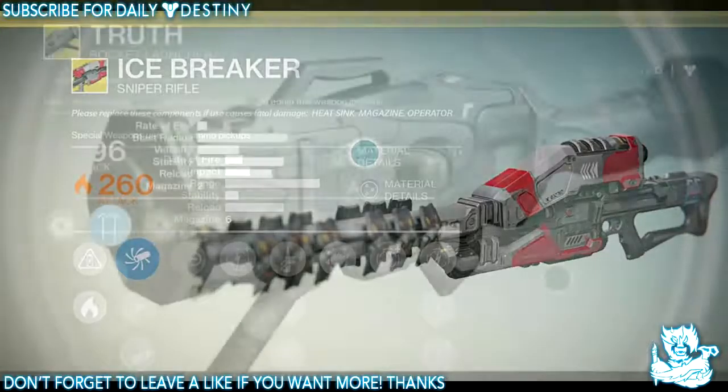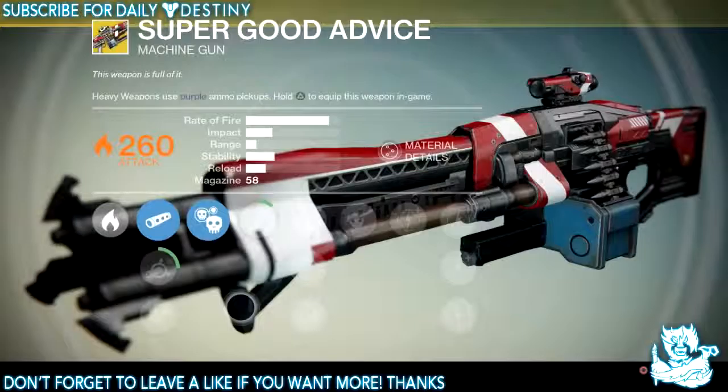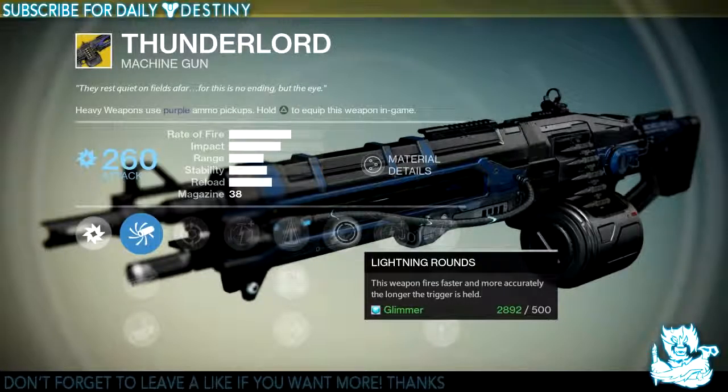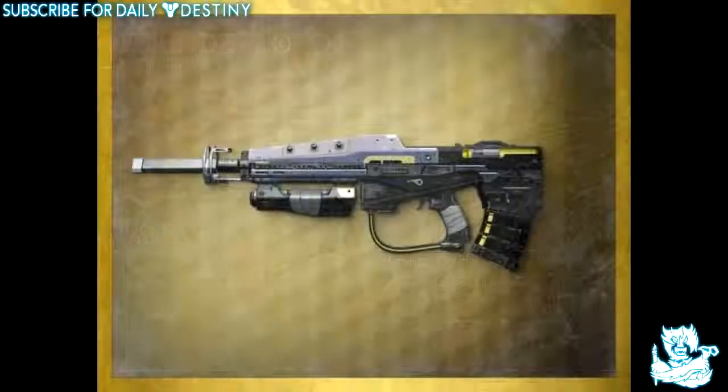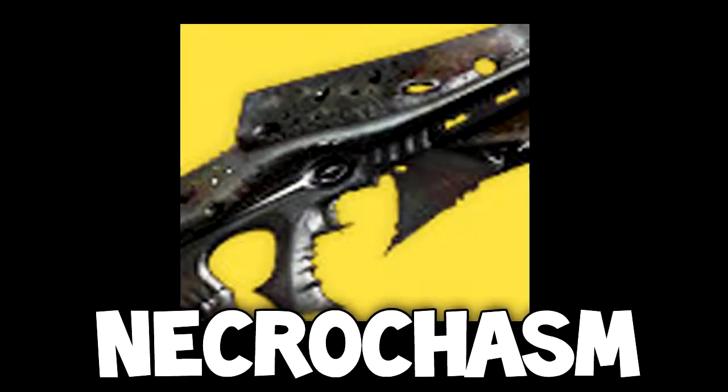Snipers: we have Patience and Time and Icebreaker — Patience and Time being the better sniper in my opinion, with Icebreaker looking like the better sniper aesthetically. Rocket launchers: we have Truth and Gjallarhorn. Heavy machine guns: we have Super Good Advice and Thunderlord.